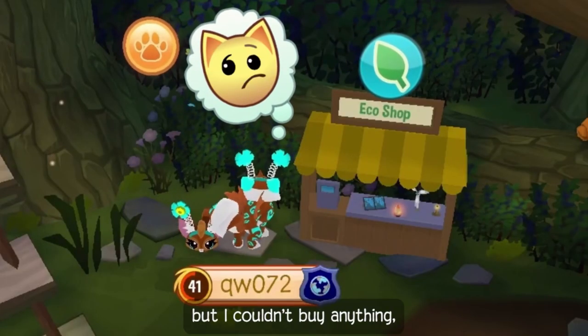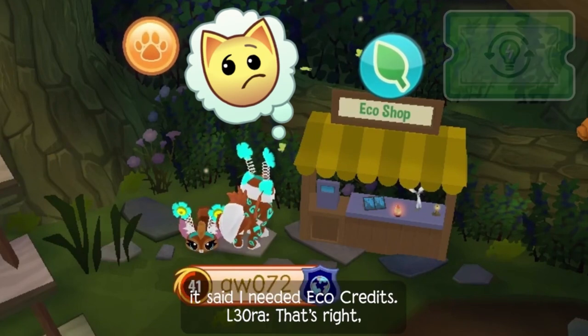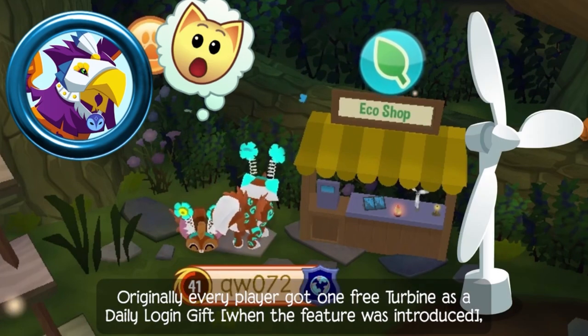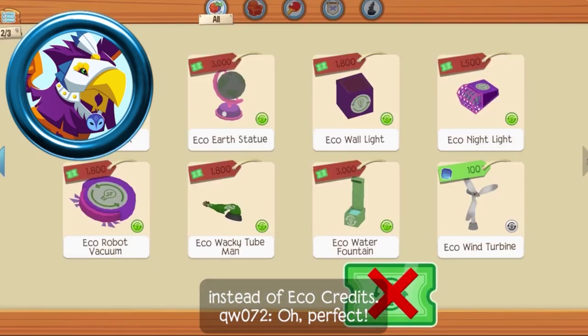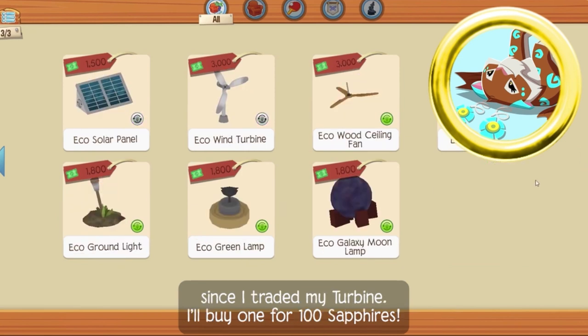I've seen this, but I couldn't buy anything. It said I needed eco-credits. That's right, but don't worry. For now you just need to get started. Originally, every player got one free turbine as a daily login gift. But if you missed yours, or if you lost it, you can replace it here. You're looking for the turbine that you can buy for sapphires instead of eco-credits.